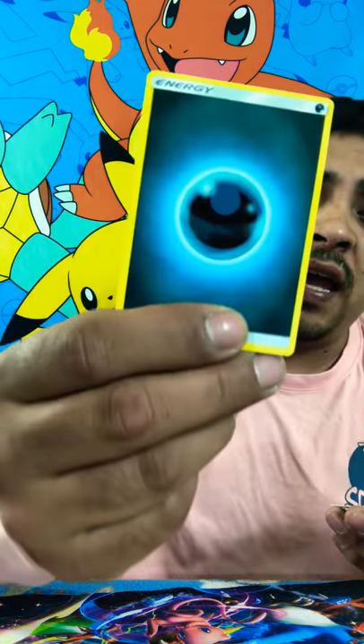So out of this Elite Trainer Box, unfortunately guys, I got one Galassapod GX, and that was pretty much the best pull. The last pack was a green code, so it's not going to be anything good, nothing exciting to jump up about. But I hope y'all are happy. Hope y'all are having a good weekend. Hope y'all enjoyed this video, guys.